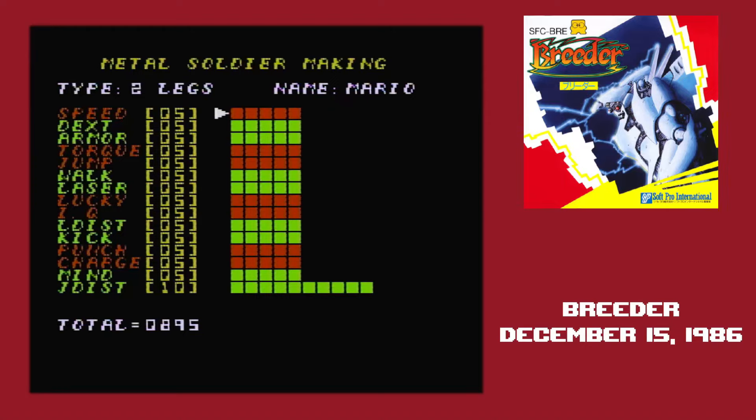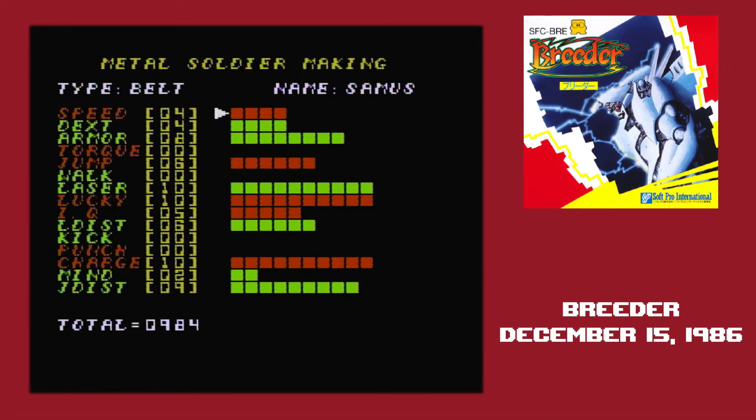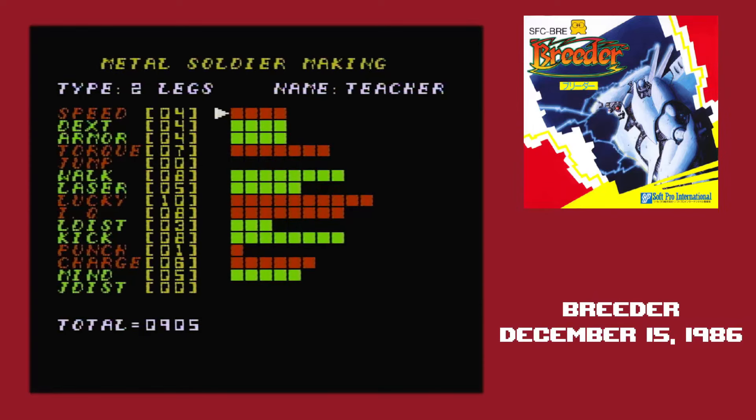First up we have Mario — dead average in every stat, except jump distance of course. Next up, Link. Link has maxed out physical attacks, effectively no ranged attacks, strong armor, and is a bit of a lunkhead. Then there's Samus, spec'd out for ranged attacks — not much for movement though, probably used to rolling into a ball to get around. Fresh from making sweaters, we have Teacher: super lucky, kind of smart, doesn't like to jump, but otherwise all around.